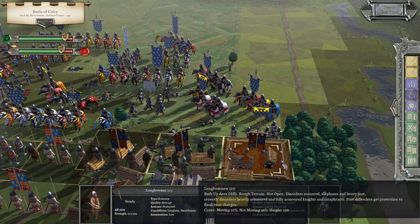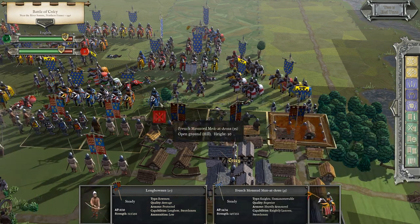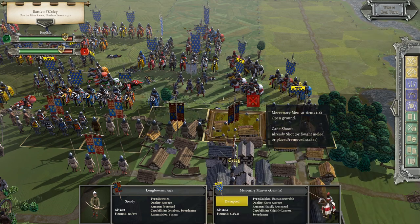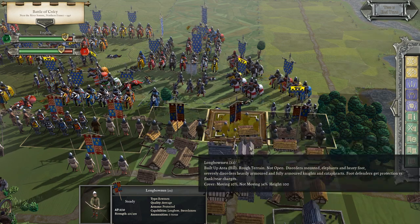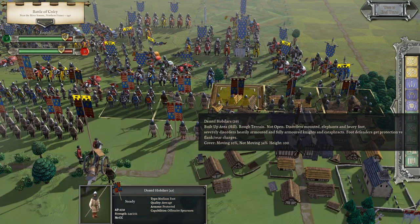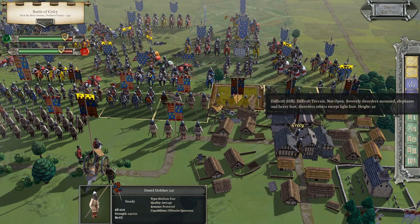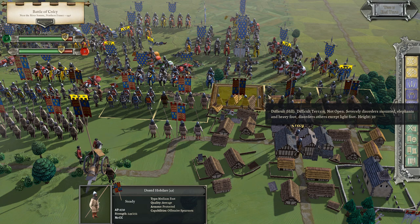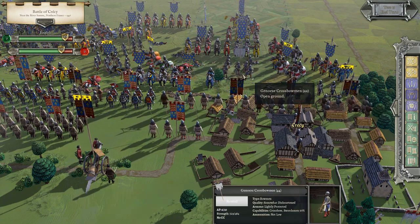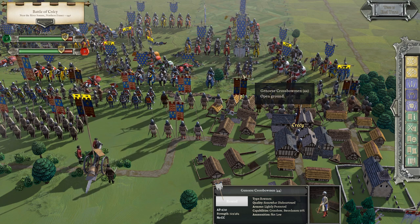There are some crossbowmen just outside the village. We want to get rid of those as soon as we can because they can do damage even firing into the village. There's another group of longbowmen sitting in the village. Then we have some hobilar cavalry that I have sitting here protecting the town. If they get some crossbowmen up close, the hobilers can do a lot of damage to light foot or missile firers.